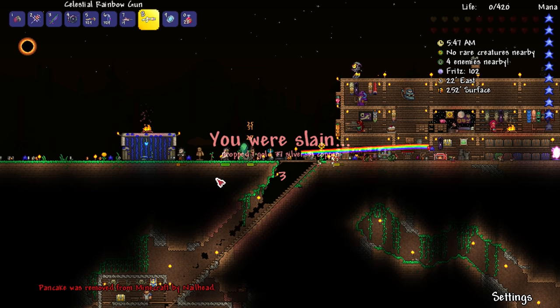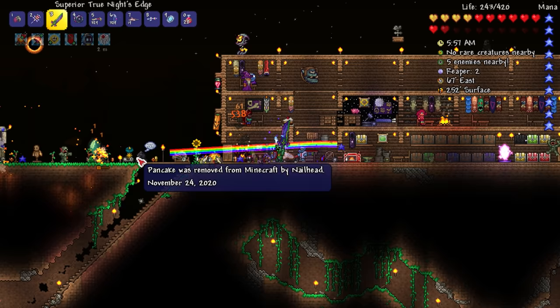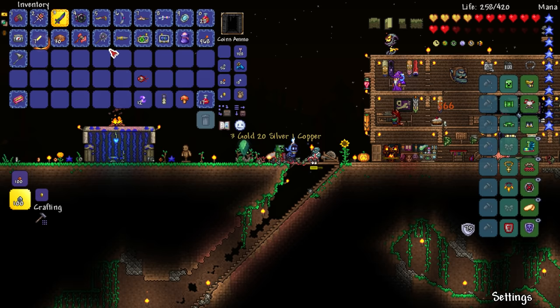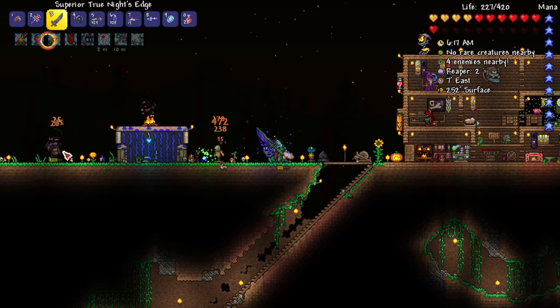I need to get my sharpening, get my minions, and maybe zoom in a little bit so I can actually see. Let's get the true knight's edge too, that'll probably help us out. This is auto-swing, so we don't have to keep clicking, which is awesome. Let's get our spider guys in at least. Anything else? We still have some enemies over there — and how long is the solar eclipse? Yeah, it probably lasts literally all day because it's a solar eclipse.